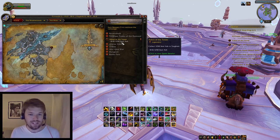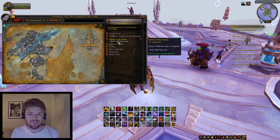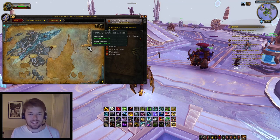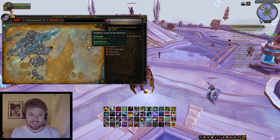The reason you need to do Torghast is because you want Soul Ash — that's where you'll be able to craft your legendaries. Every week you want to clear the highest layer you can in both wings. You can leave it to the end of the week when you're most powerful rather than doing it at the start.